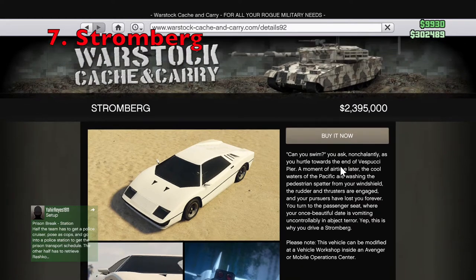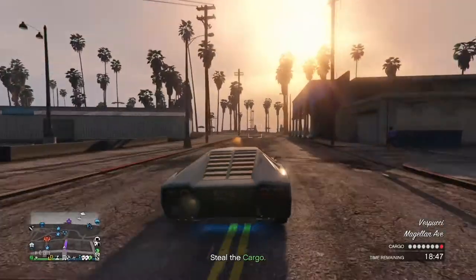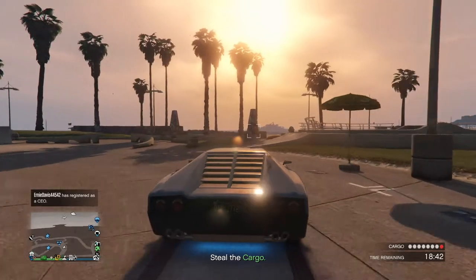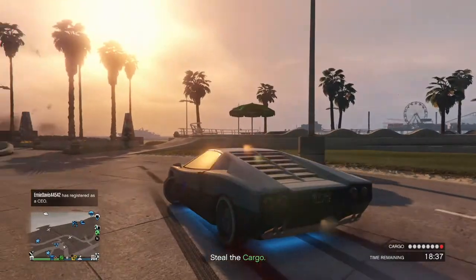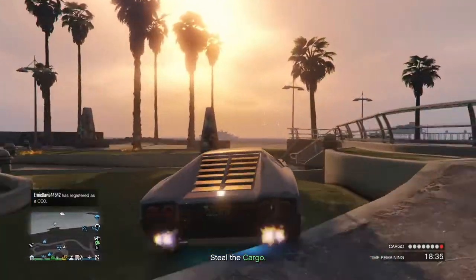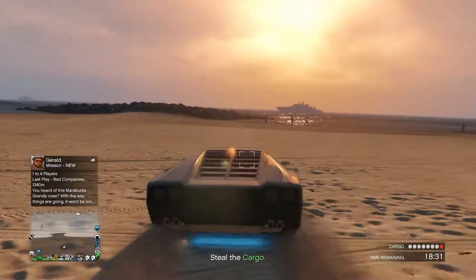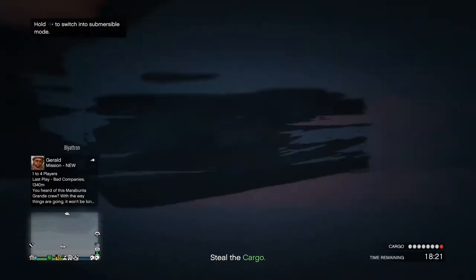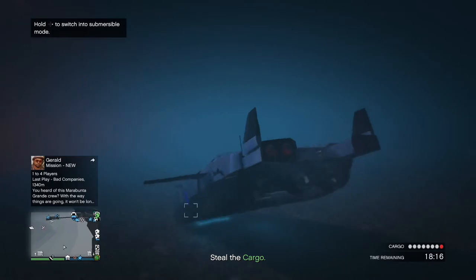At the number 7 spot on this list is the Stromberg, which is an armored amphibious vehicle that costs $3.185 million, but you can get it for a trade price of about $2.4 million after completing the submarine recon mission as part of the Doomsday Heist. The Stromberg has pretty good bullet protection, and it can also take a few homing missiles and RPGs before blowing up. The Stromberg is also equipped with homing missiles and a machine gun, and both are pretty good at taking out even most of the well-armored targets in the game. On top of that, the Stromberg is able to transform into a submersible and go in the water, where it's equipped with torpedoes. Overall, the Stromberg is a pretty great weaponized vehicle that has a lot of useful features.